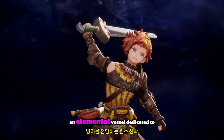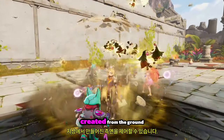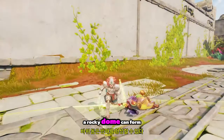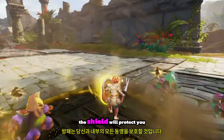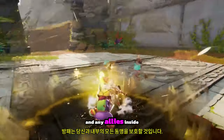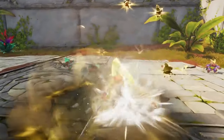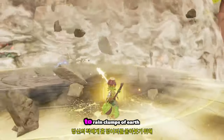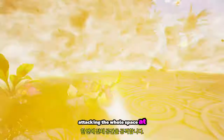An Elemental Vessel dedicated to defense, the Gnome Shovel allows you to control aspects created from the ground below. In battle, a Rocky Dome can form a shield to guard you from enemy attacks. The shield will protect you and any allies inside by lessening the damage taken from enemies. Surrounded by multiple enemies? Use the Special Area effect to rain clumps of Earth down on your enemies, attacking the whole space at once.